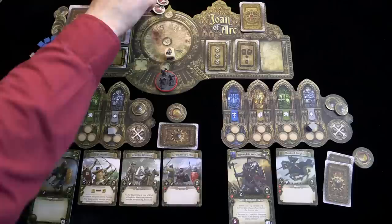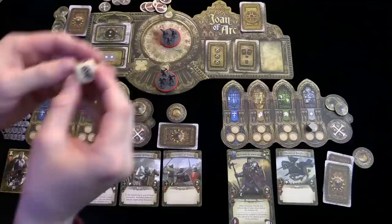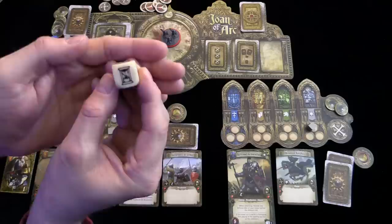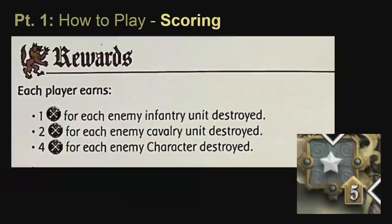If a skull is rolled on the doom die, the unit is destroyed and the opposing player collects any benefits. If a disruption is rolled, the unit stays in the infirmary and rolls again the following casualty check. If waiting is rolled, the unit waits and tries to rally next turn, hoping the rally point is open. An important thing to remember: if a death result occurs during the casualty check, the opposing side can gain experience points. For the introductory scenario, each enemy infantry unit destroyed is worth one experience, cavalry worth two, and each character worth four.